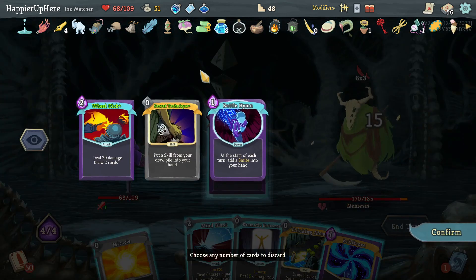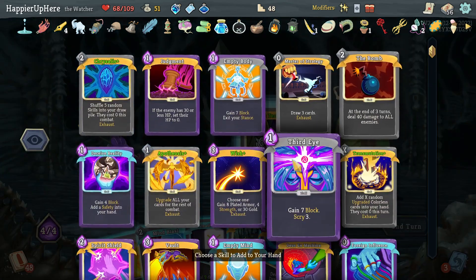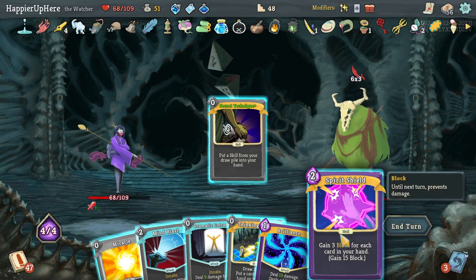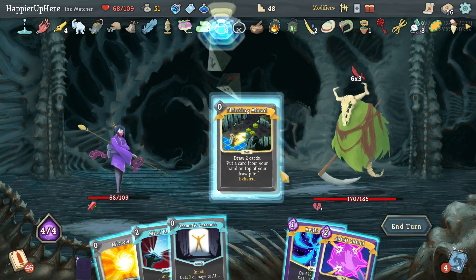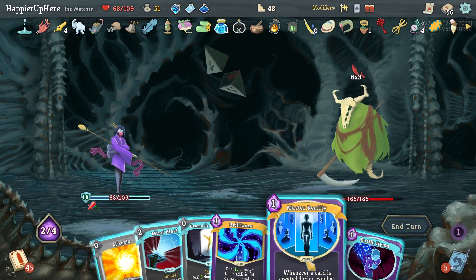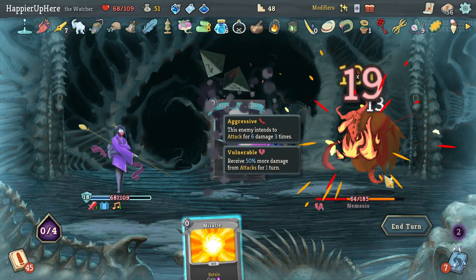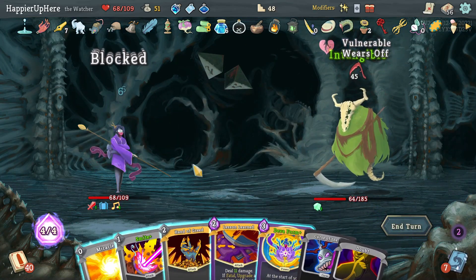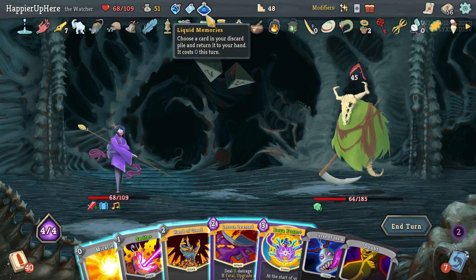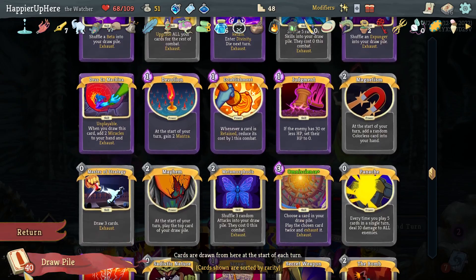18 incoming — get rid of this. Let's do Cut Through Fate first. Secret Technique might allow me to draw a defensive card — let me grab Spirit Shield. That alone is not enough; let's do Thinking Ahead, then Spearship — that is enough. Let's do Master Reality, Battle Hymn, and that way I can play Mind Blast, Dramatic Entrance, and Brilliance. That was barely enough to be fully defended. 45 incoming — there's not much I can do about that. Nothing I can draw to defend against that much.